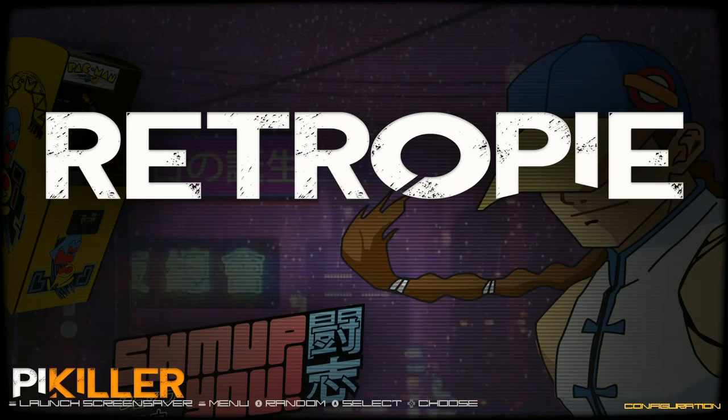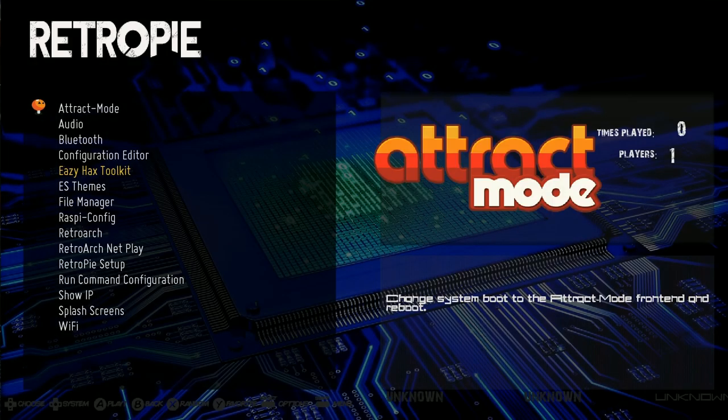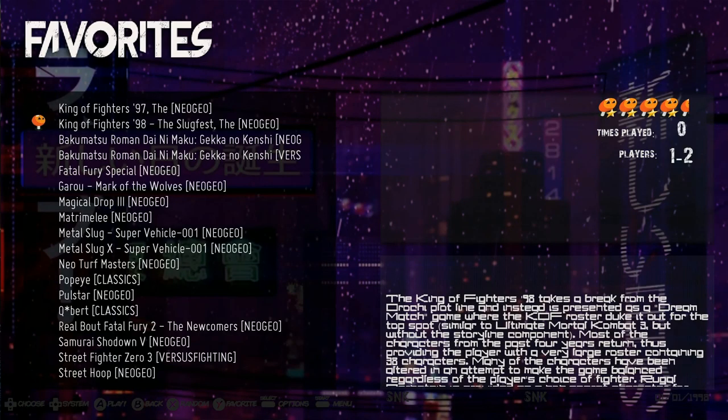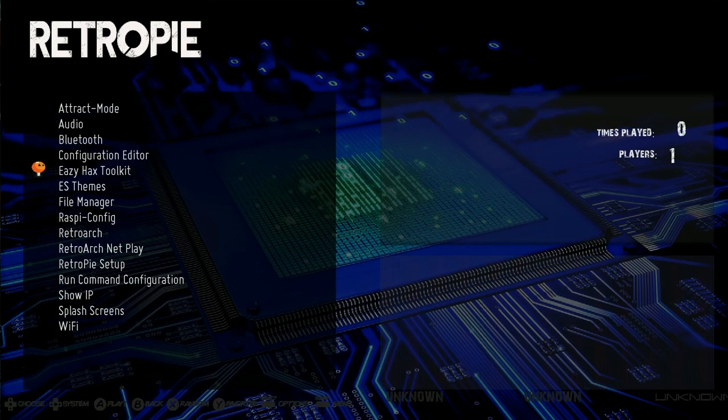Let's go to options. It's set to attract mode on the start screen, so it's advertising us to check out that attract mode. This is the Pie Killer image. It's an arcade-only image and it has the Easy Hacks Toolkit on it.